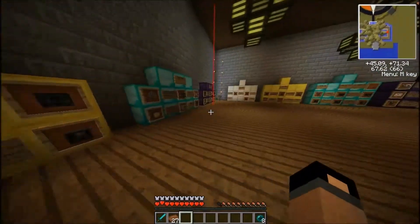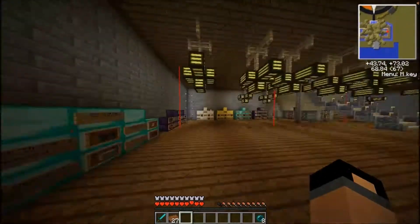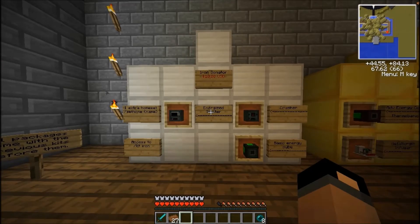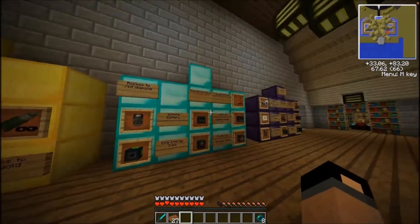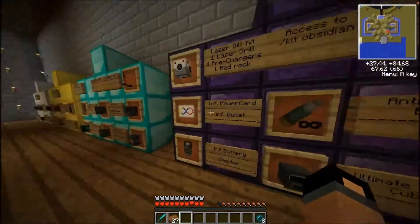All packages come with the previous kits before them. So if you buy obsidian, you get all of the ones before it — all three of those. For iron, you get an extra home set. Gold, you get all this stuff and iron. Diamond, you get all that stuff from both of those. And with obsidian, you get all of that.